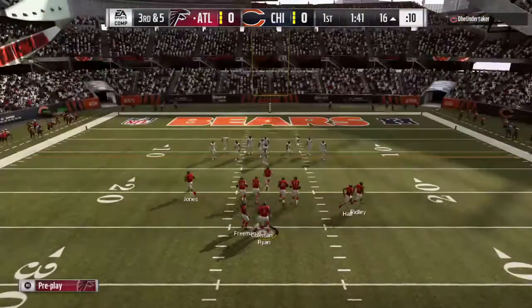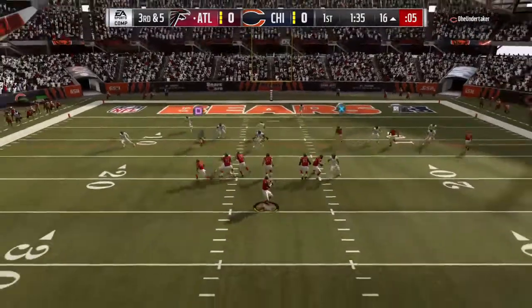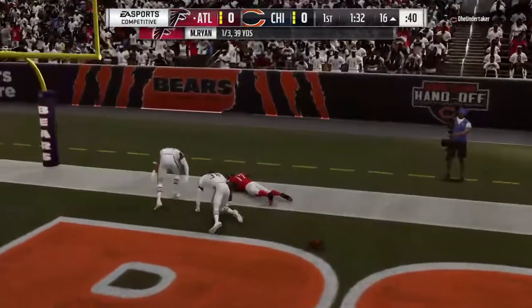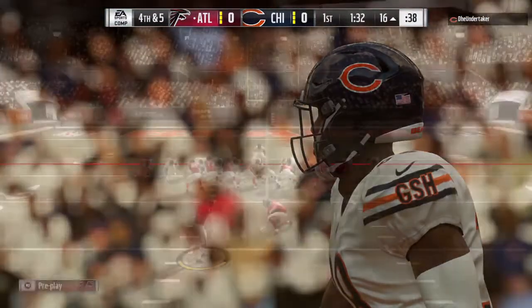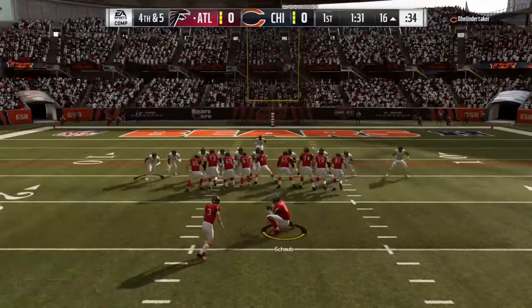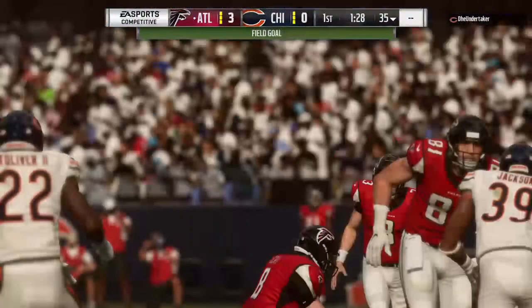On third down, a nickel formation here defensively. From the shotgun, Ryan — he dropped it, couldn't hang on in the end zone. So no six points, incomplete. That's a good job there creating the contact to force the incompletion. And now since it's fourth down, that should set up a field goal situation — a nice sigh of relief defensively to be able to hold them to three.